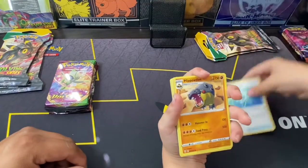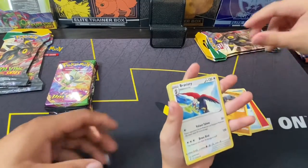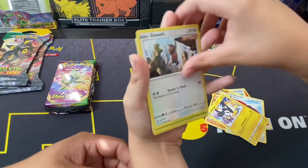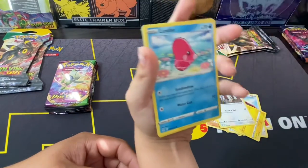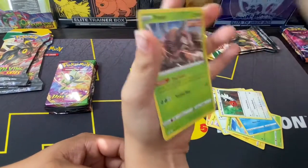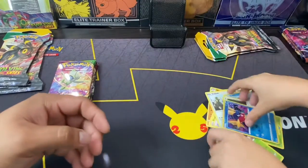Nice energy, Snowy, Leaf Badge, a Hippowdon, a Braviary, Emolga, Skrelp, Gossifleur, Love Disc, Fletchling reverse, Carvanha, and a Pinsir. All right.